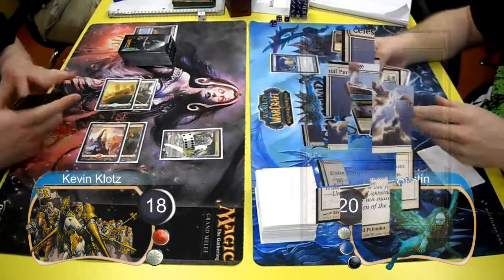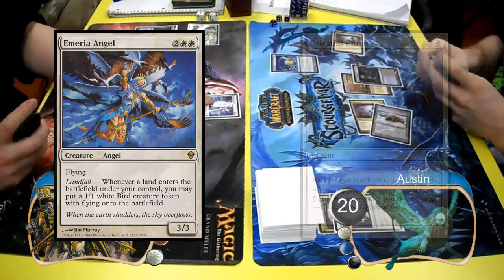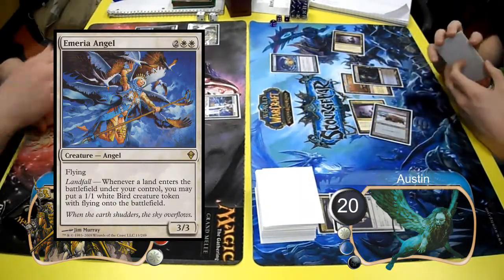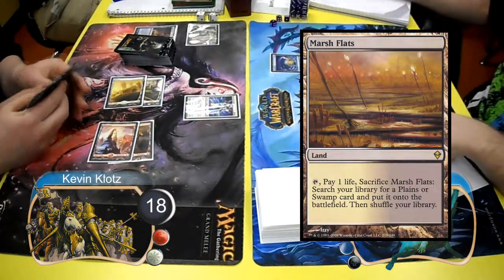Austin got rid of my Ajani Vengeant with his Celestial Purge and then passed the turn. On my turn, I cast an Emeria Angel, but had no lands to make bird tokens out of it, at which point Austin cracked his Marsh Flats and searched for a Plains.